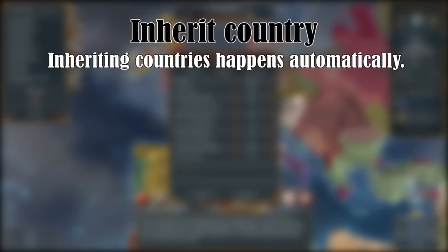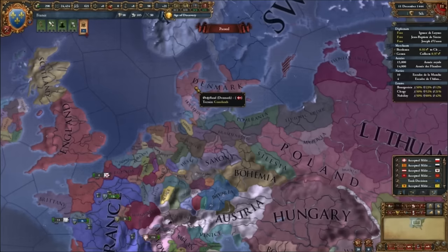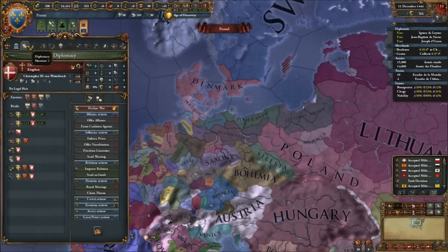A country can also inherit or claim your throne — your country then becomes a junior partner, which is in a sense the same as a vassal. Denmark starts the game with Sweden and Norway as junior partners, indicated by this icon where you can also see their liberty desire. Junior partners can be annexed after 50 years, and in some cases are automatically annexed if your diplomatic reputation and stability is high.